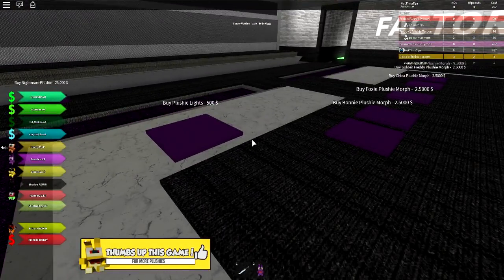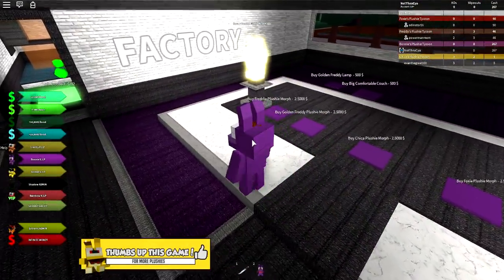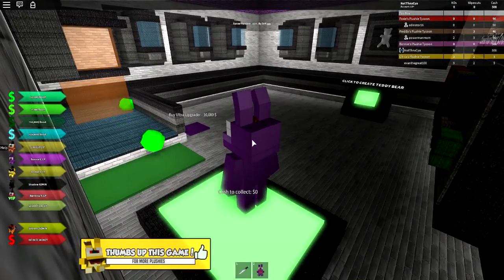We've got a load of morphs and stuff. Buy plushie lights — that's so pretty. We've run out of money already. I'd saved a load of money and then it's just gone instantly.